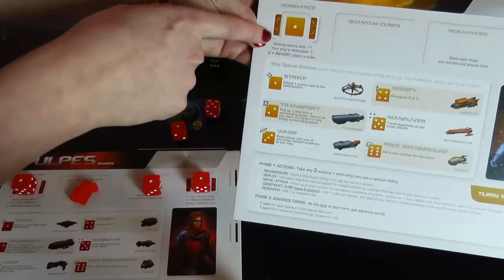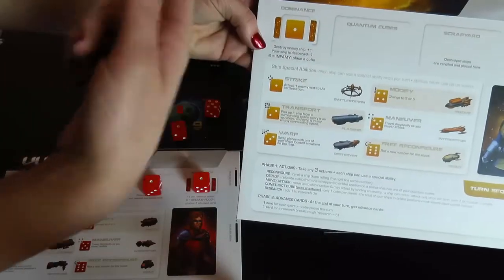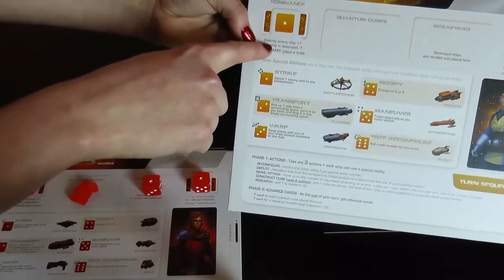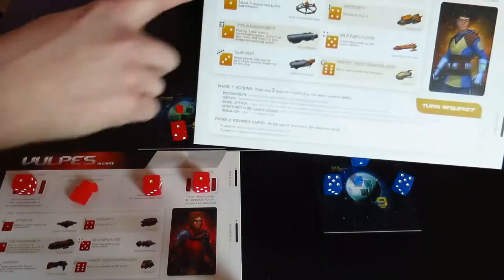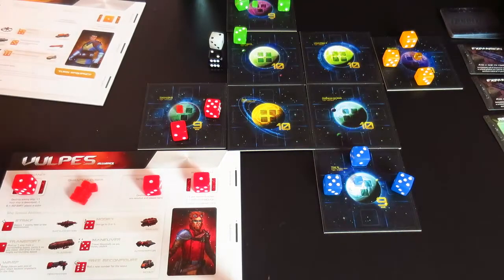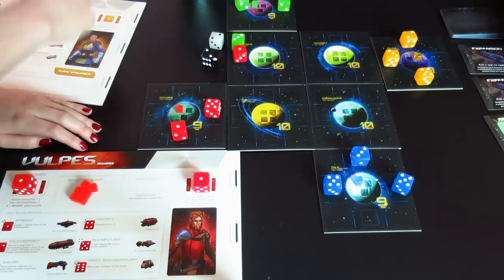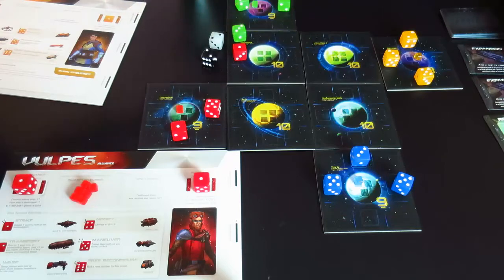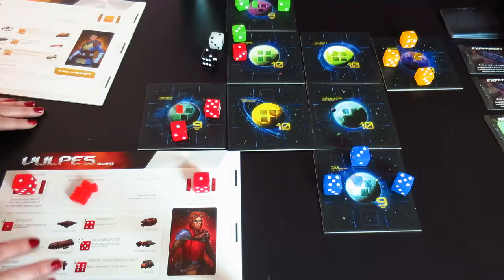Each time you win a battle, you raise your dominance score in the upper left-hand corner — you tick it up from one to six. If someone beats you in a battle, your dominance gets taken down by one. You're really trying to get to that sixth level because that lets you place a cube for free. It's pretty sweet. If an attacker moves in and doesn't win, you just move back and nothing else happens. There's very little penalty for attacking even if you don't win.